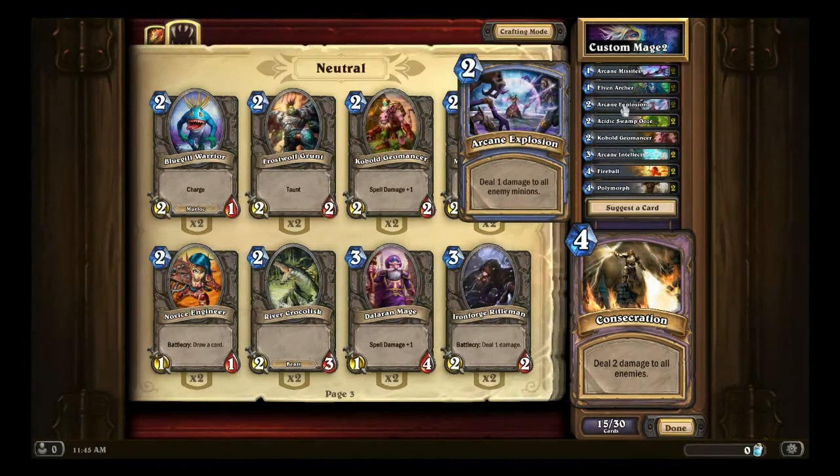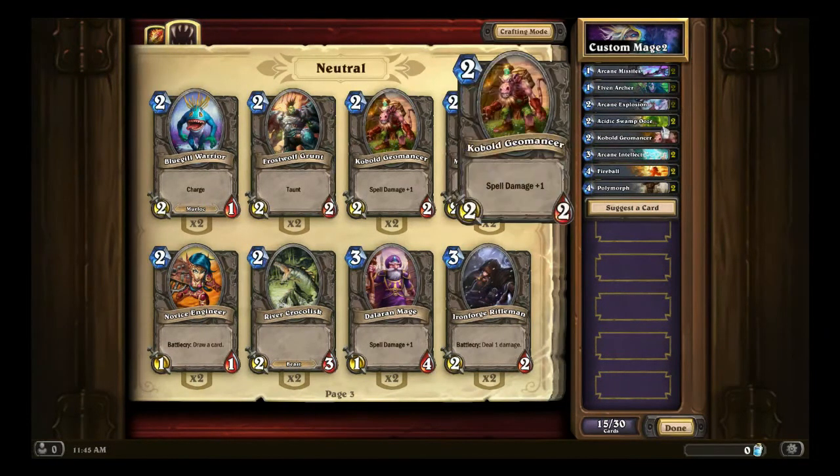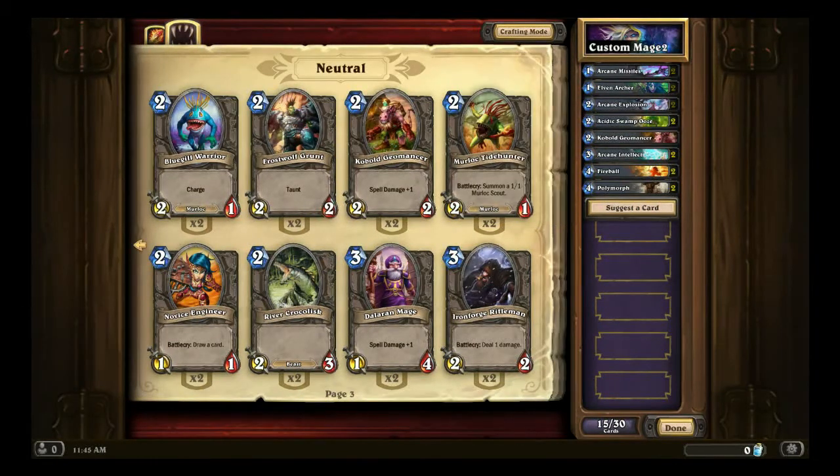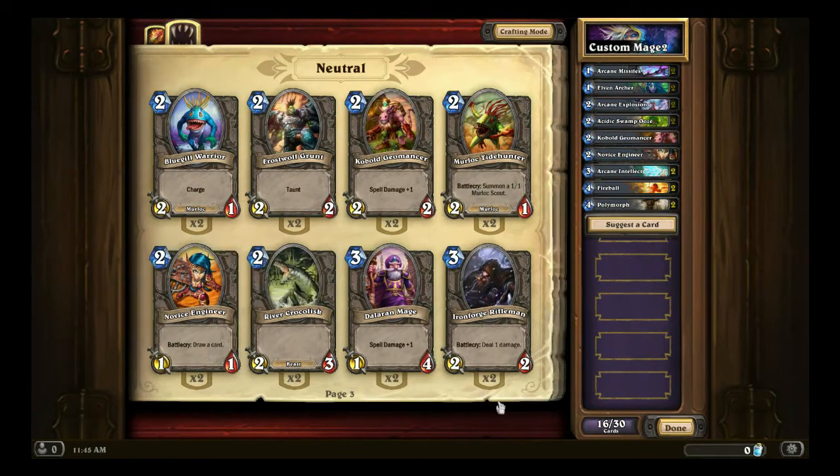Kobold Geomancer plus Arcane Explosion becomes something of a pseudo-Consecration. Consecration is a Paladin card which deals two damage to everything on your opponent's side of the field including the enemy hero, and with Kobold Geomancer, Arcane Explosion will deal two damage to all minions but still leave you with a minion on the field. Aside from that, Novice Engineer is alright — it used to be a lot better when it had two health, but because we need a little card draw, I'll throw one of those in for cycling.